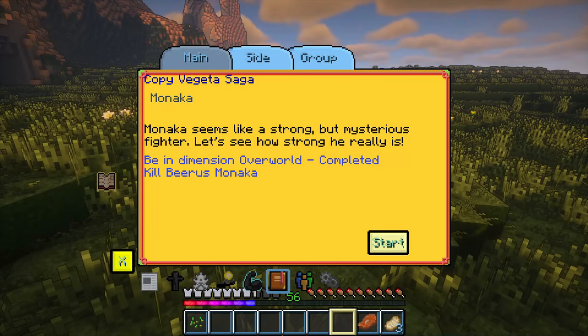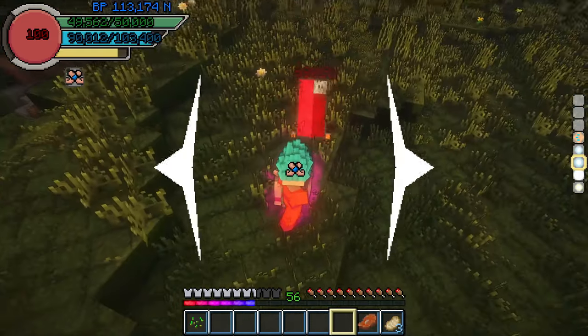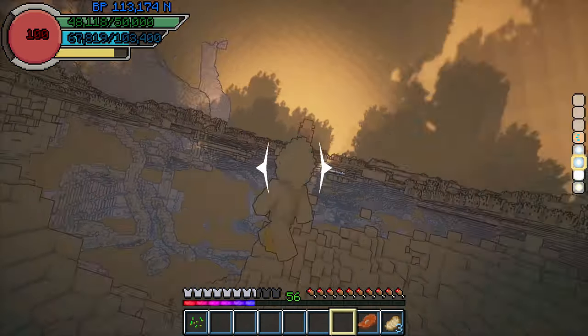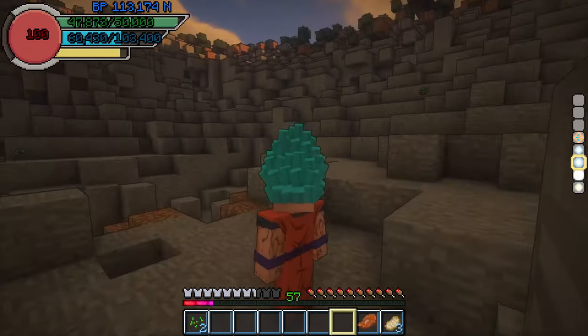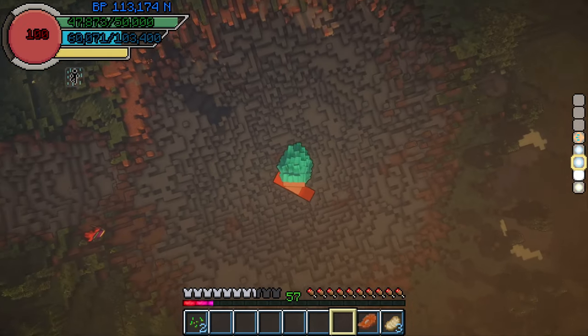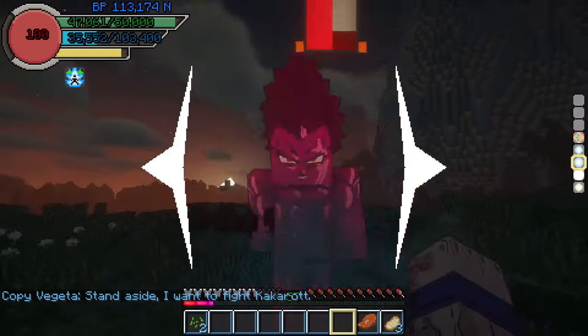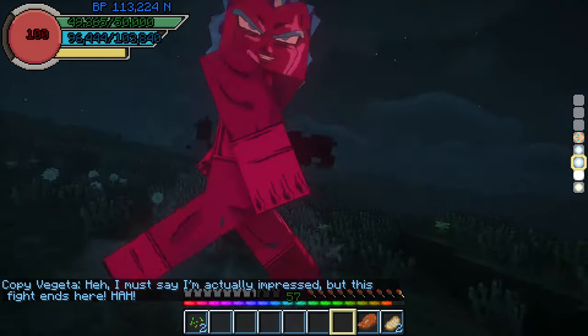It was so easy, in fact, I started the Copy Vegeta saga there and then, with Monaca Beerus being the first enemy. He wasn't really strong, but he made a huge crater in the ground of the biome. After that I made sure to beat Copy Vegeta in his base and Super Saiyan Blue form.